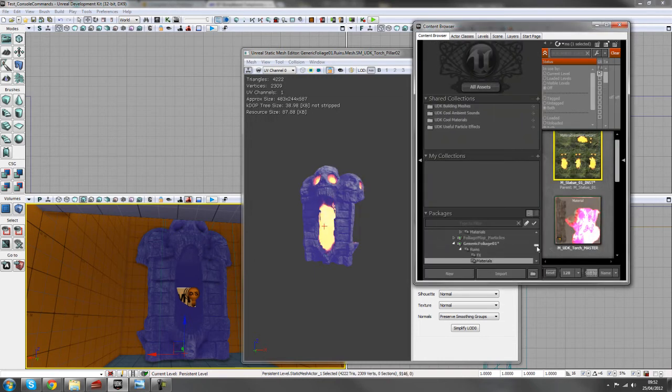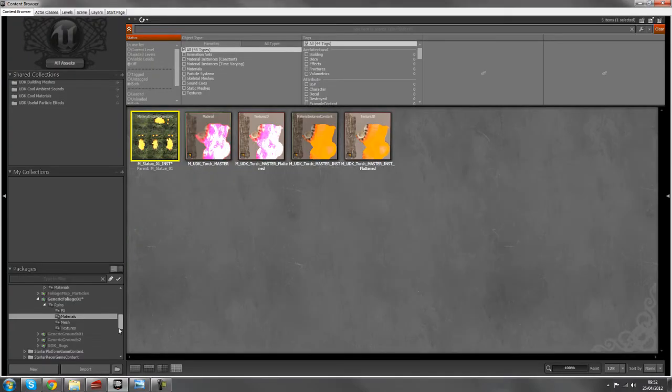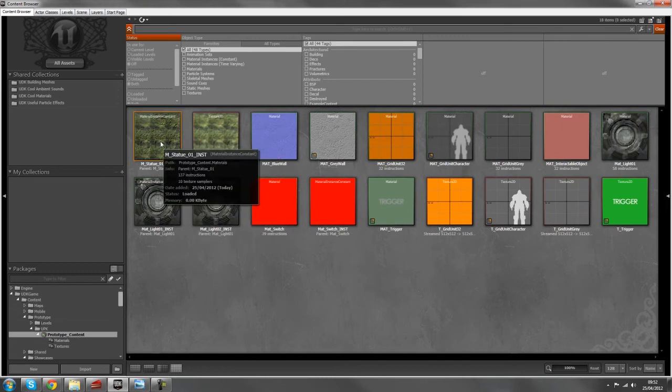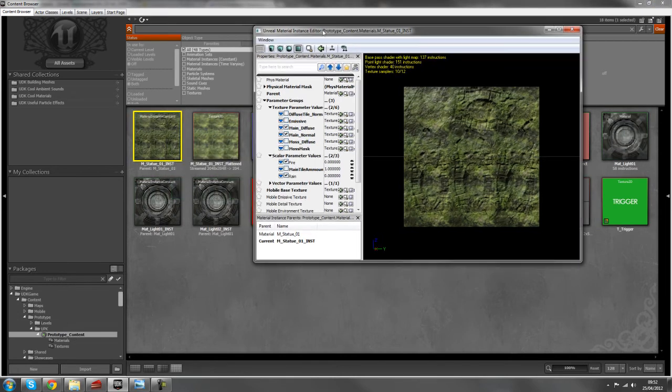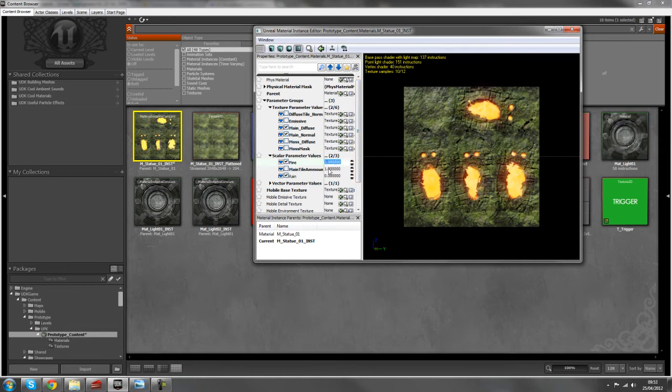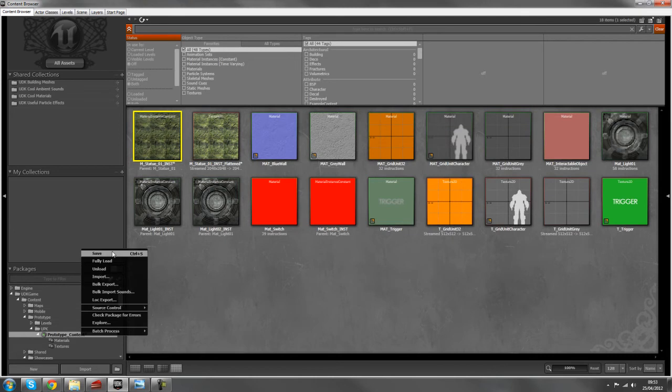In your prototype package you can see the material instance is already there. The only thing I've changed is the fire is still checked but I've changed the value to zero. Open 'scale a parameter' and you'll find 'fire' in there — I've changed that to zero. If I check it back to one, the fire comes on. Make sure that's set to one and save your package.